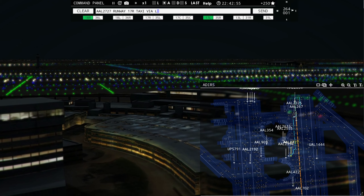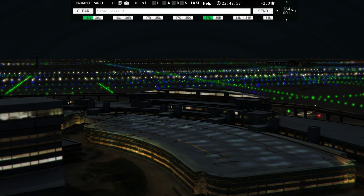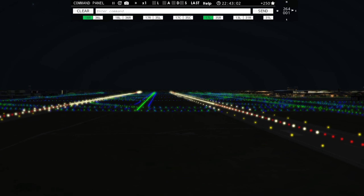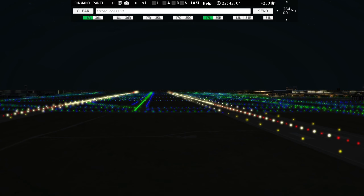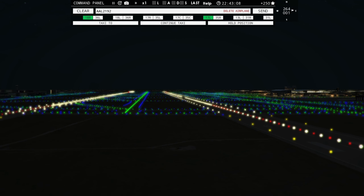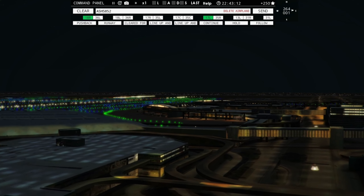American 2394 requesting push and start — it is busy, folks. Envoy 3942, contact departure on 125.125. American 1050, contact departure on 125.125. American 2615 ready to taxi.